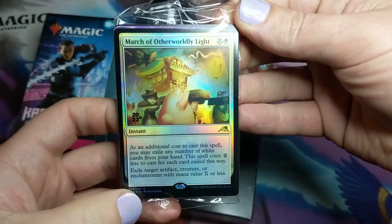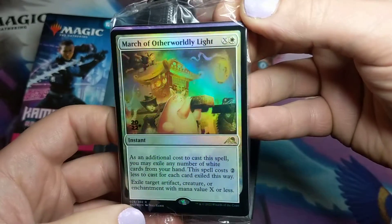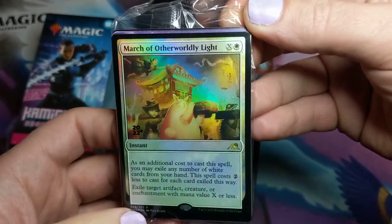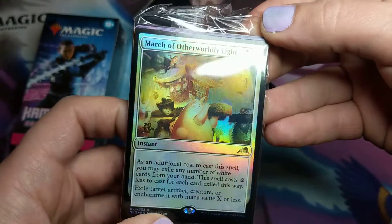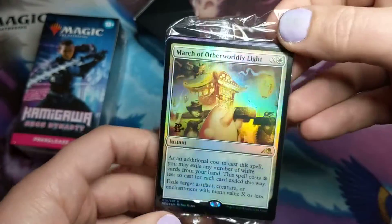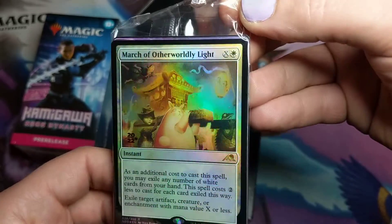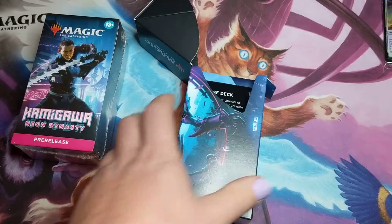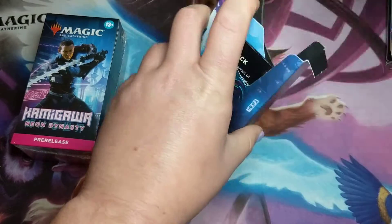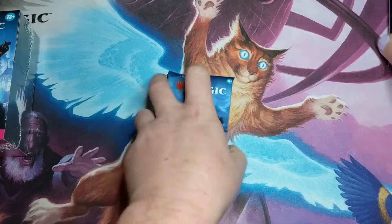We've got March of Otherworldly Light for our promo. It's got some kind of goofy awesome art. I haven't really looked at many of the spoilers or leaks — just a few cards that some other channels were talking about and getting hyped up over. So I'm not exactly sure what's in the set, to be honest. Got myself some packs. Gotta have a die. Crit? Nope.